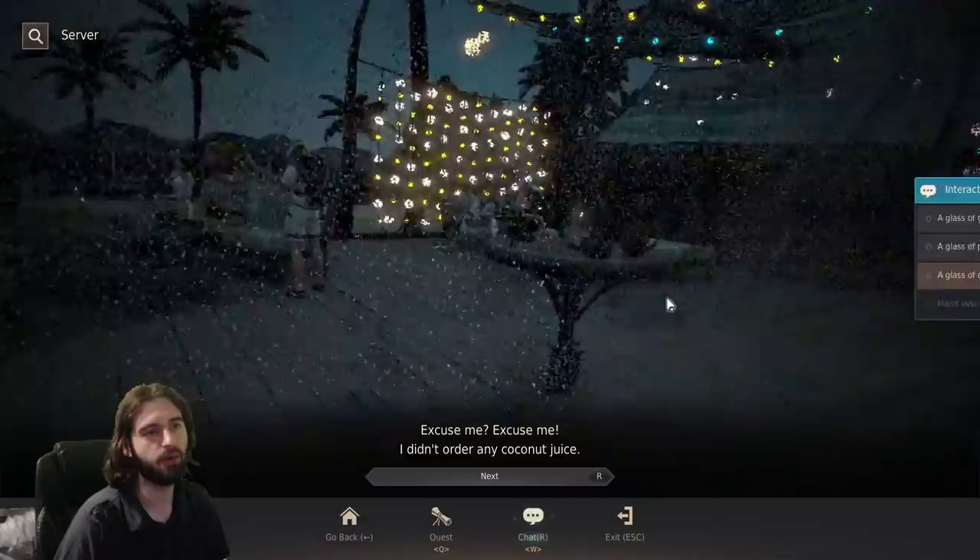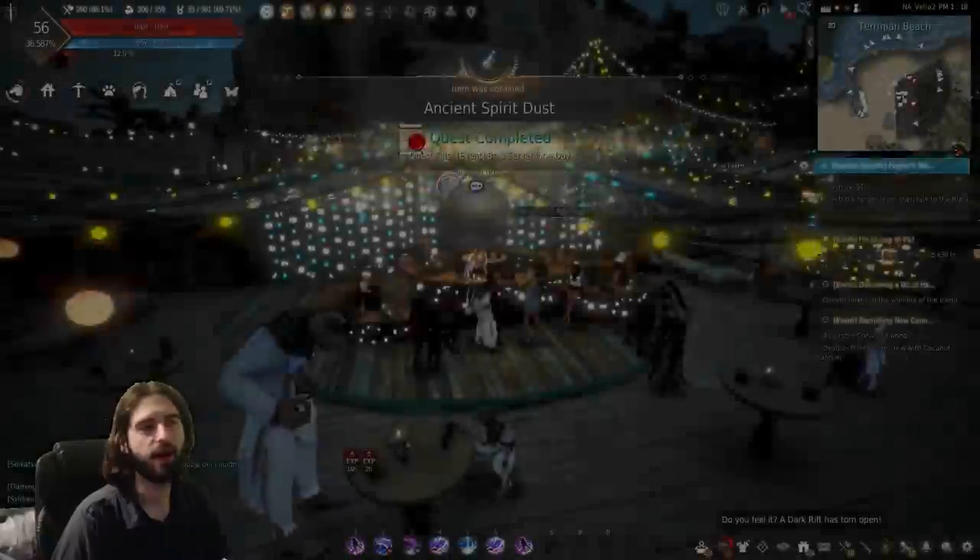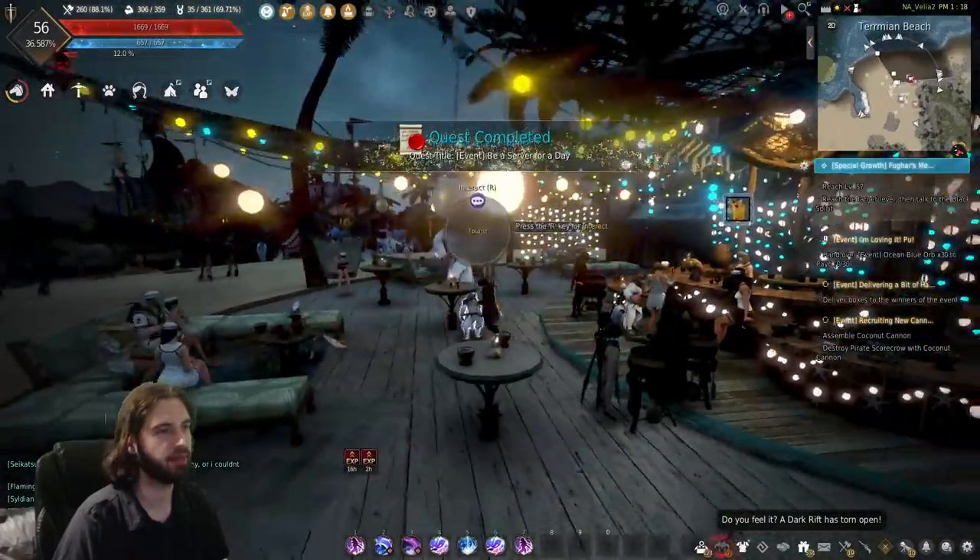Pay attention to what the NPC asks for — in my case it was pineapple juice. Pretty easy to complete the quest once you know what they want.